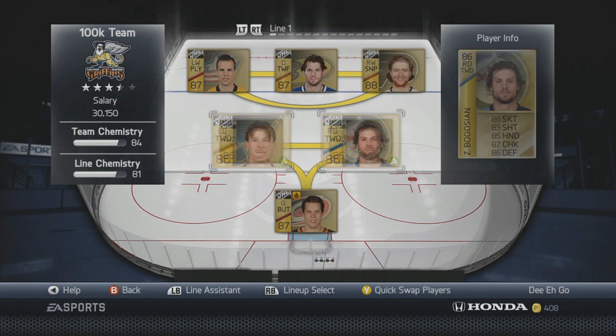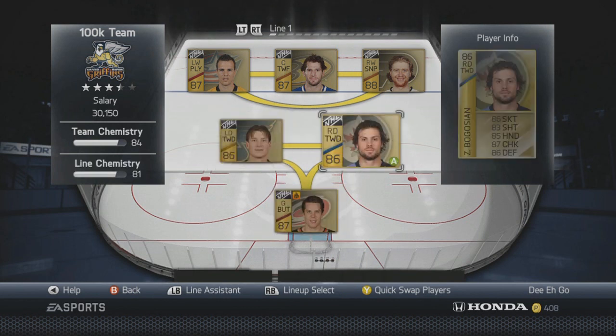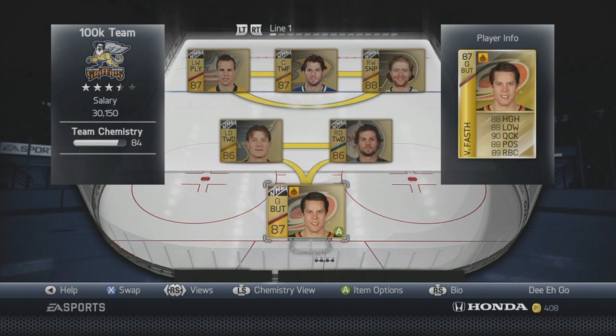On defense, line one has Jay Bomeester and Zach Bogosian. I've used this pairing before and these two are crazy — they're common faces on my HUT teams. Bomeester's 89 skating is something you really want in a defenseman. Two-way defensemen like Shattenkirk and Hedman are getting pricier as people discover they're the best option. Bogosian has a crazy shot from the point and is great defensively with great checking.